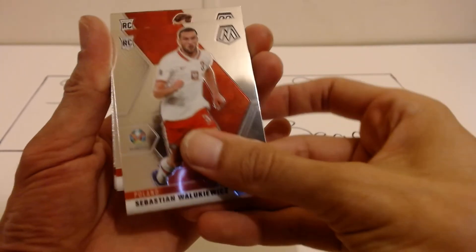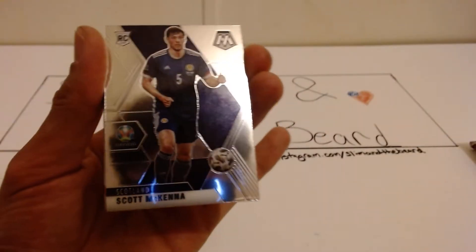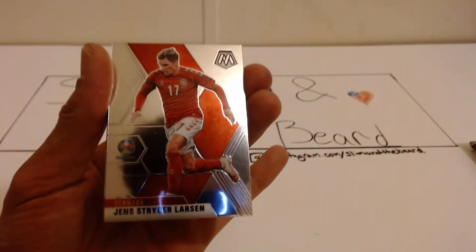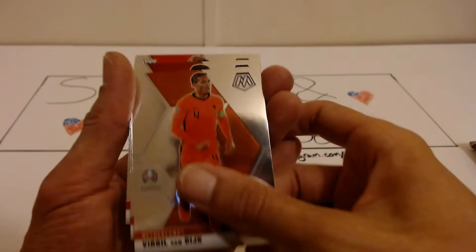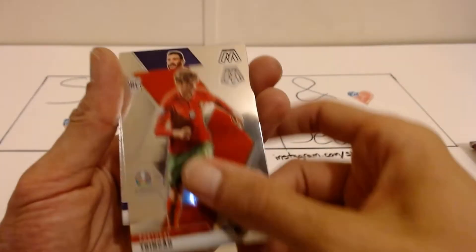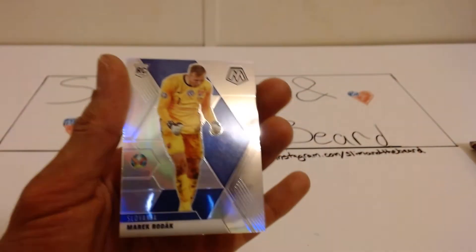Rookie — oh, these are stuck. All right, we have Barisic, we have Scott McKenna. Getting a lot of rookies — I always say that and it goes the other way. Sugar Larson, Mulder, Froyler, Van Dyke. Oh, Kiefer Moore and Trincal. Then we have Hugo Reese, Silver Rudak, and a breakaway.